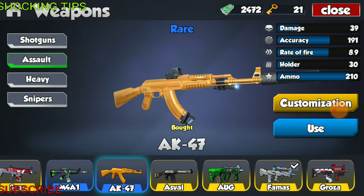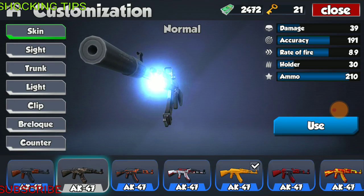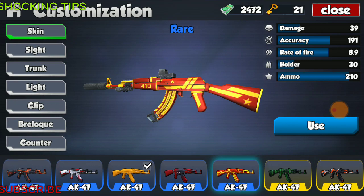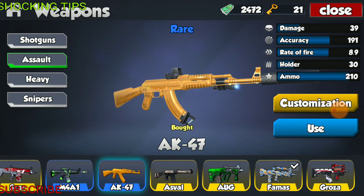Next on the list is the AK-47. We have specs of 39 damage, accuracy of 191, fire rate of 8.9, holder of 30 rounds, and total ammo of 210. This weapon has the most skins of any weapon in the game — 8 skins in total: a camo, orange and black, white and red and black, a gold skin, a red and black skin, a red and yellow skin, a hacker skin, and an orange, white, and black skin.